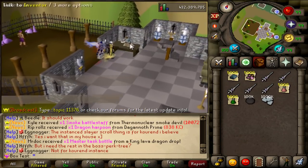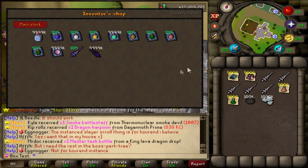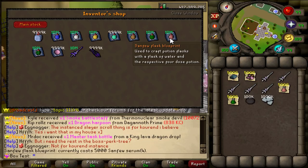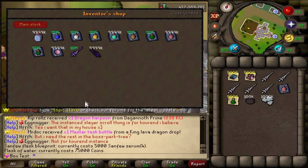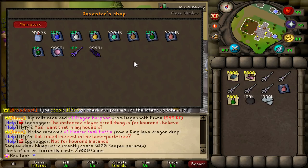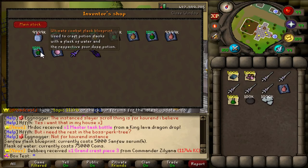Right here there is a brand new NPC and he is a really interesting one. If we trade him, he actually has a very interesting stock of blueprints. It allows you to learn certain new skills. For example, we have the Sandfew Flask Blueprint — used to craft a Potion Flask with a Flask of Water. They cost 5000 Sandfew Serums 4, which we have right here. So we can buy that and now we can combine Flasks of Water with Sandfew 4s in order to create the new Sandfew Flasks. Saves you a lot of time if you're doing very specific things.